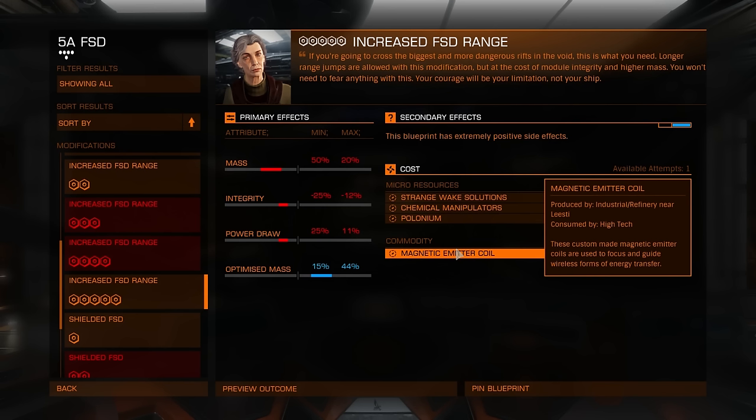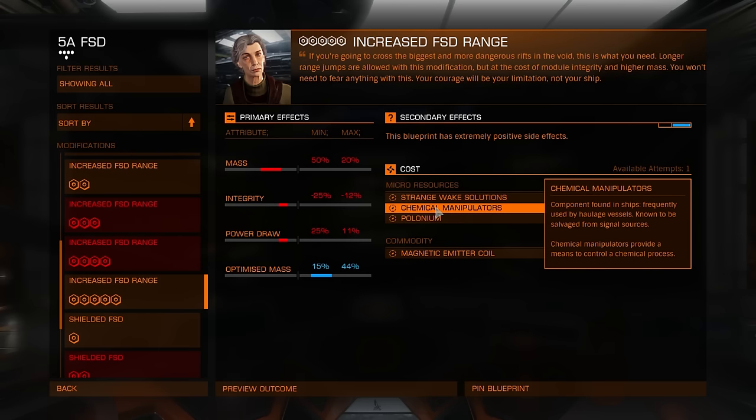I did missions, and by the way — chemical manipulators, polonium, magnetic emitter coil — all can be obtained through missions. So you can do only missions and have enough materials for upgrading your frameshift drive.